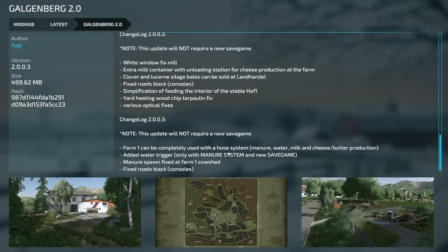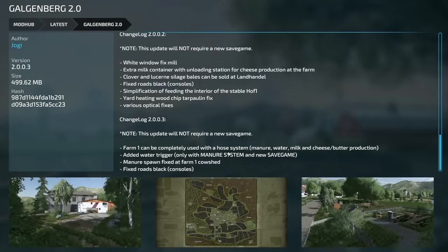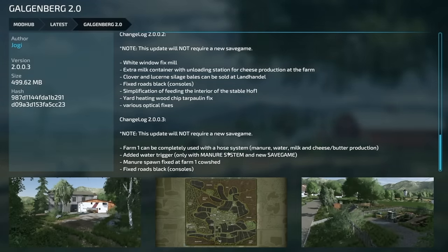Jumping over to updates for all platforms: Galgenberg 2.0 version 2.0.0.3 — this update does not require a new game save. Farm number one can now be completely used with a hose system for manure, water, milk, cheese, and butter. A water trigger was added only with the manure system on a new save game. Manure spawn was fixed at farm number one cow shed, and black roads on consoles were fixed.